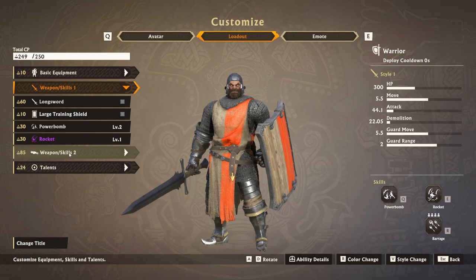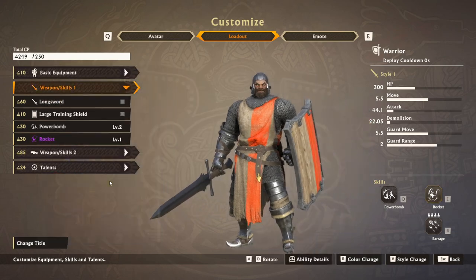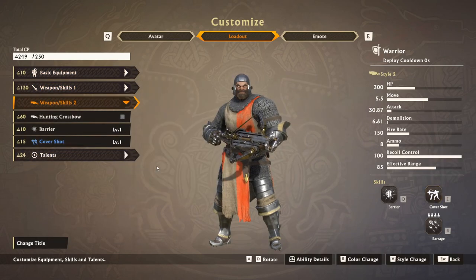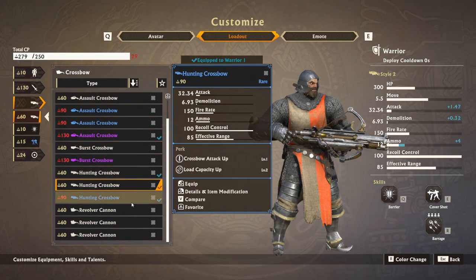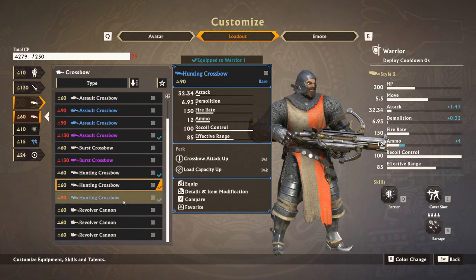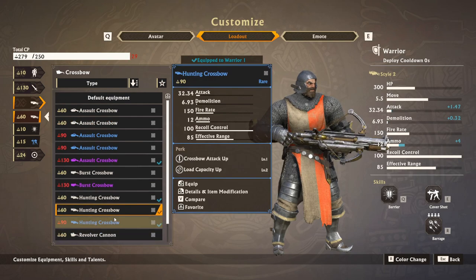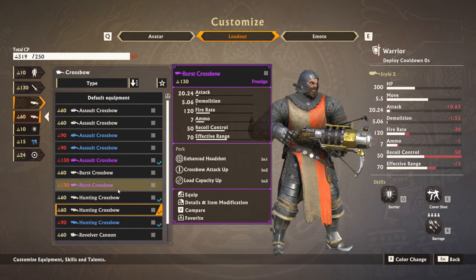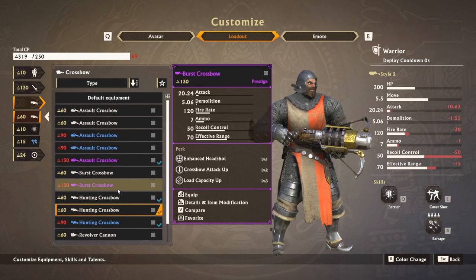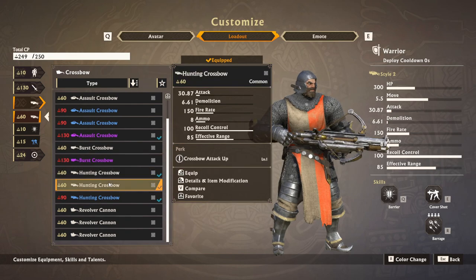Here you can put whatever you want, but usually it will be rocket, whirlwind, or rushdown — super useful. This is the part of the game where you don't get a lot of explanations. All of your warriors need to have a very good ranged weapon. The revolver cannons are trash here. The burst crossbows are kind of useful but it mostly depends on ammo. The best ones will be the hunting crossbows, then the assault crossbows, then the burst, and then the revolver last.